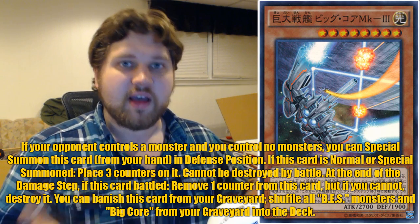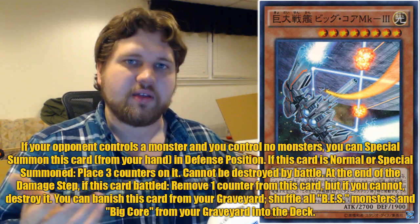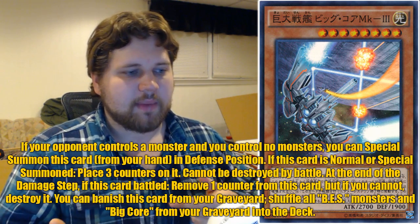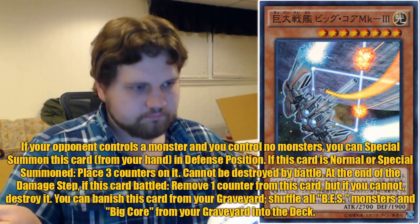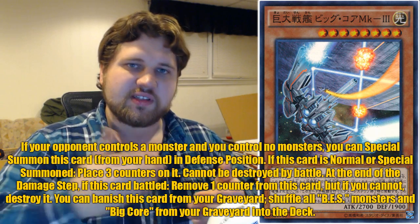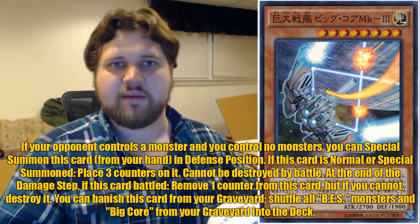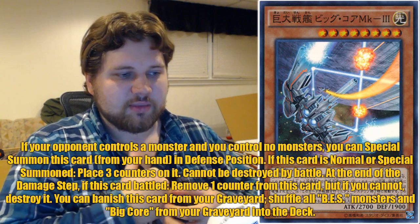That is something none of the ships prior have ever had. They've always either gained counters on normal summon or on special summon - never both. The only thing that changed that recently is the addition of Great Fortress Xellos. Continuing on: it cannot be destroyed by battle at the end of the damage step. If this card battled, remove one counter from it if you cannot destroy it. Same old standard BES effect - this card can't die in battle, it uses its counters as shields, like the Gradius side-scrollers. If it has no counters, it destroys itself at the end of the damage step.